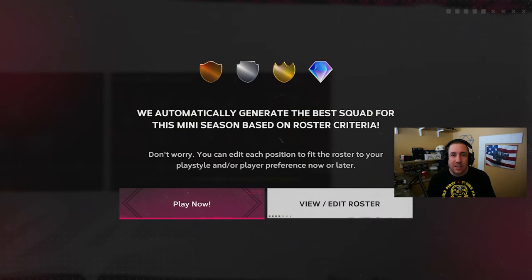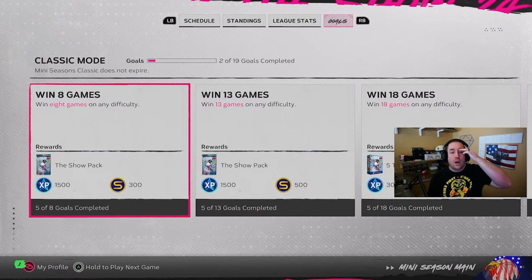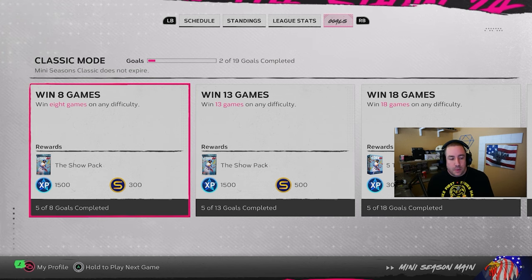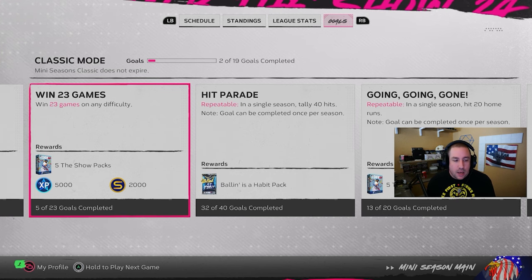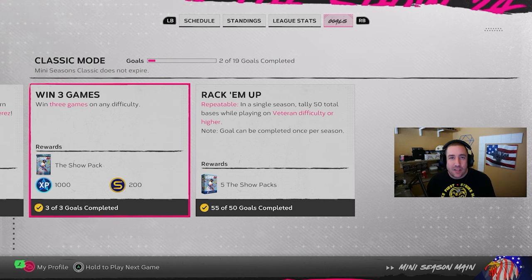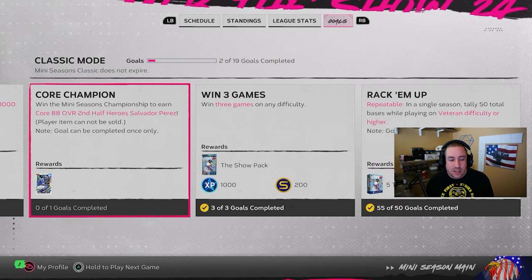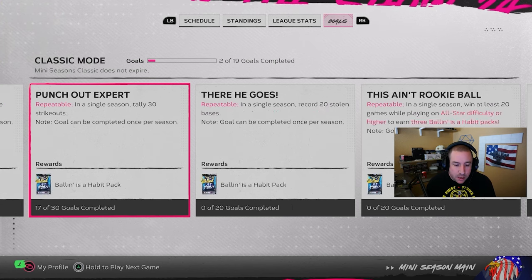Definitely do team affinity mini seasons as well — it does have XP in the XP route. For mini seasons, these goals are not repeatable. They do award XP when you win 8 games, 13 games, 18 games, and 23 games. That's one and done — once it's done, you can no longer do it again. Even if you restart your season, that goal is complete. When you restart the season, you keep however many wins you already have, so it accumulates over seasons.